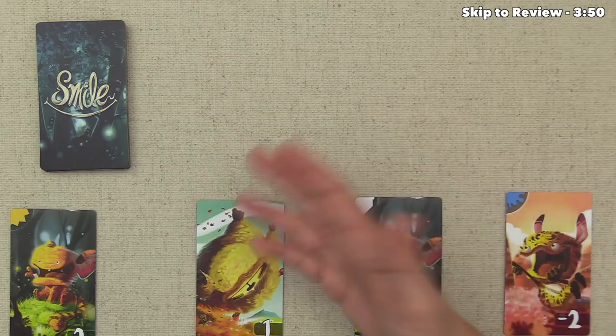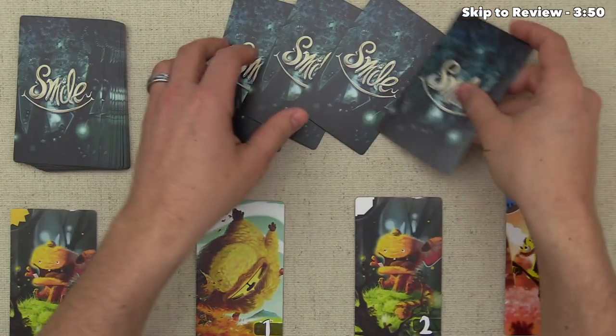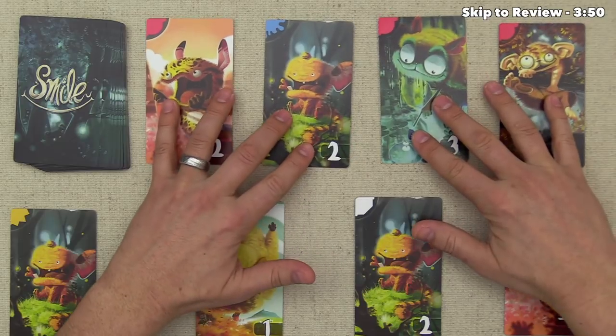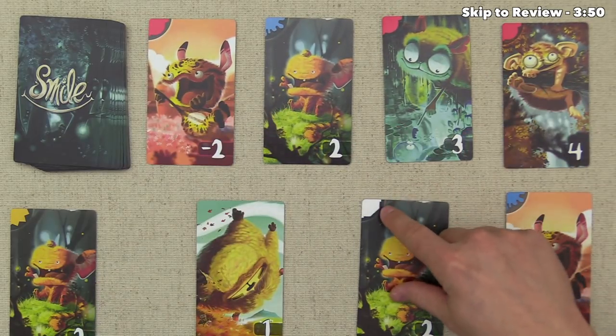When the last card remains, that final player must simply take that critter. We've now finished the first complete round, so we deal out four more cards from the top of the deck. Just like before, we organize them by their value — minus two, then two, three, four. Whoever ended the last round starts the new round, which in this case would be the third player.